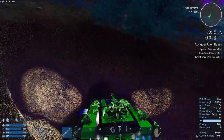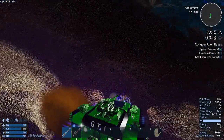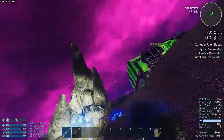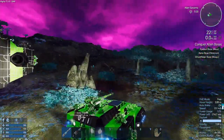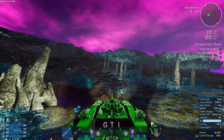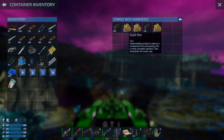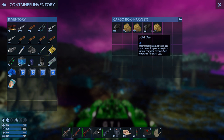The lasers work much better for taking out these little deposits. Works really well. Let's make sure I don't get stuck. We've got a chunk so far — let's look at the cargo box. Wow, that's going to give us a lot of gold coins. A lot of gold coins. That's crazy. Maybe I'll buy a couple suits of heavy armor.